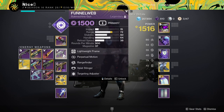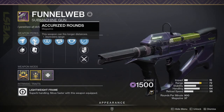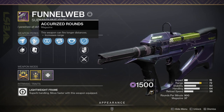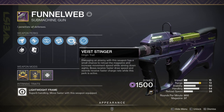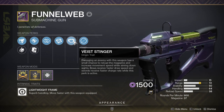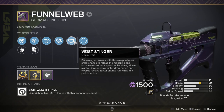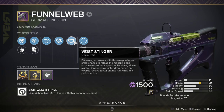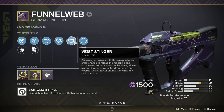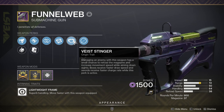As you can see, it's a new weapon with the Witch Queen. This roll is decent — not the best — but accurized rounds, perpetual motion, rangefinder, and the new Vex Stinger origin trait: damaging an enemy with this weapon has a small chance to reload the magazine and increase movement speed while aiming down sights. Bows receive faster draw speed and swords receive faster charge rate while this perk is active, but on SMGs and auto rifles it is a pretty good perk.